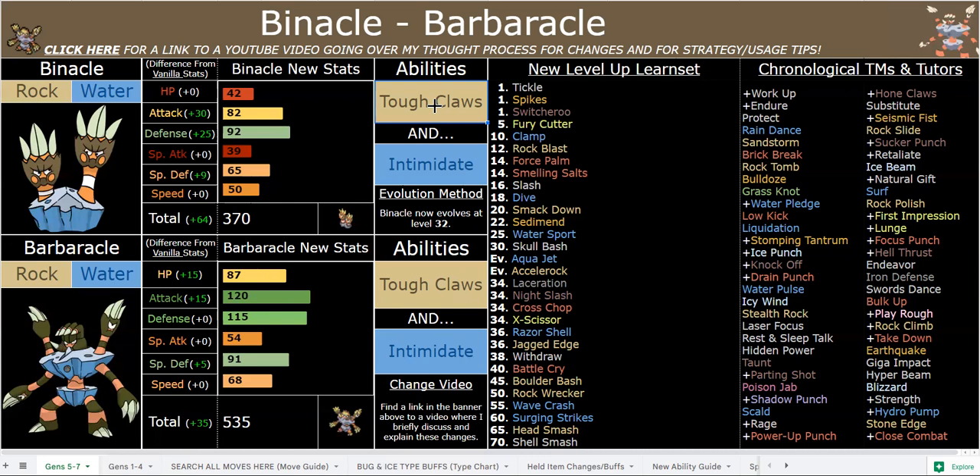I just think it made it really cool, and I think Intimidate fits Barbaracle really well. I gave it to Binacle too, because why not — the default carries. That's also great on Barbaracle, especially with the newfound bulk that he has. I didn't opt to boost Speed directly because he has actual ways to boost Speed. Not only does he have priority in the form of Aqua Jet, Accelerock, First Impression, and Sucker Punch, he also has Rock Polish, which gives plus one accuracy as well as plus two speed.